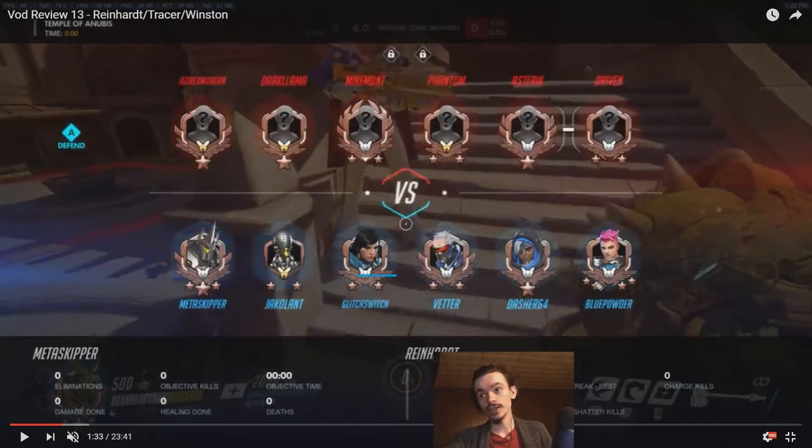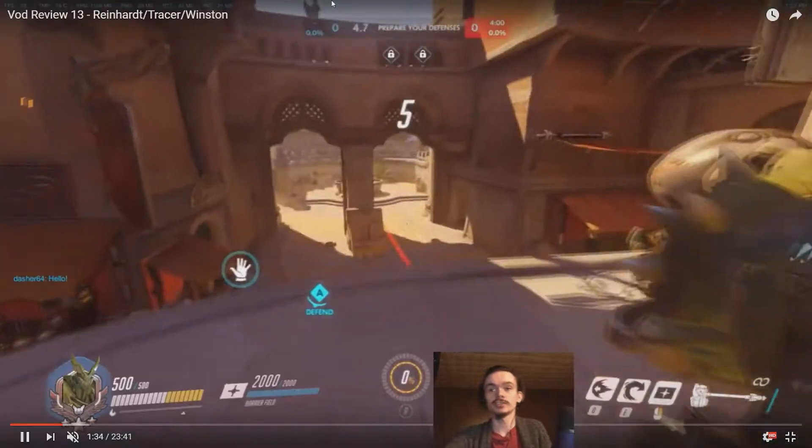We've got Barrage and Graviton to combo with, and that's kinda it, but it's pretty good generally anyway. We can just run in there and swing, we've got Ana to throw the grenade in there. We've got a very average team, basically. I prefer Roadhog to Zarya, but whatever, it's all good.